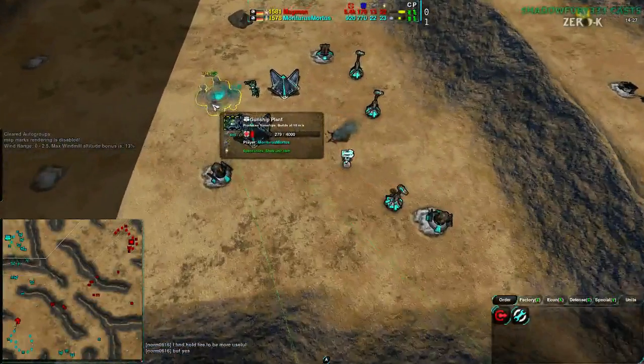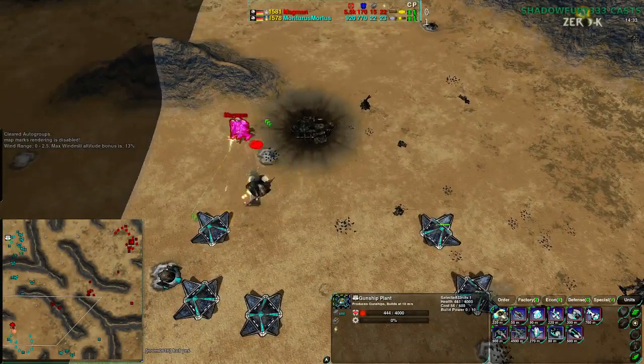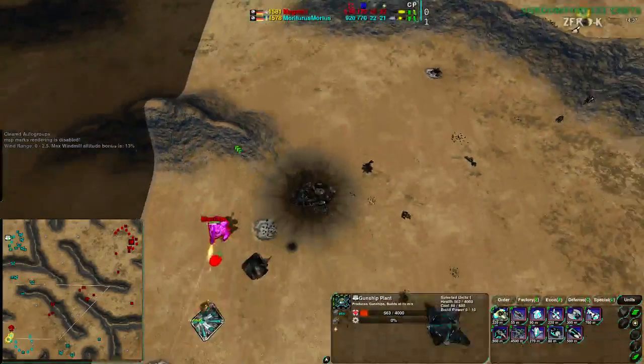Mortarus may decide to go for a backup — there we go, a gunship plant. Not too much to see there. The only likely candidates are a Black Dawn Rush or Valkyries.